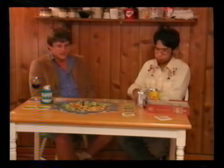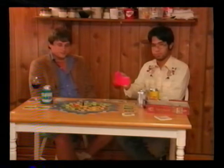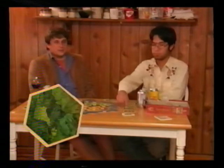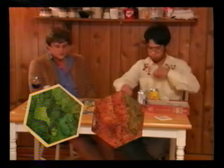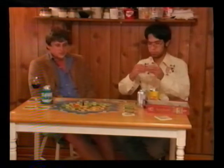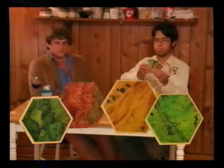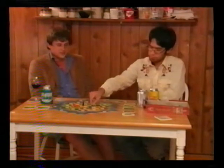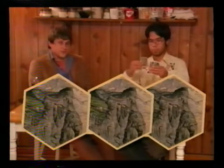You do that by creating roads, settlements, and cities. To build a road, you must pay a wood and a brick. To form a settlement, you must use a road plus a sheep and a wheat. And finally, the city — the most advanced settlement unit — is created with three ore and two wheat.